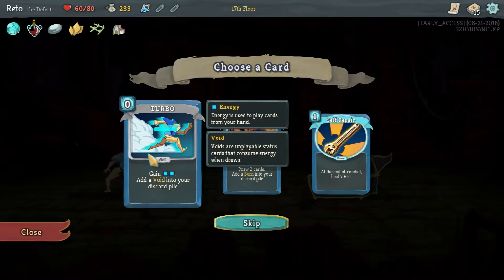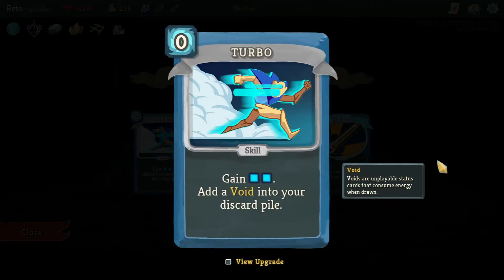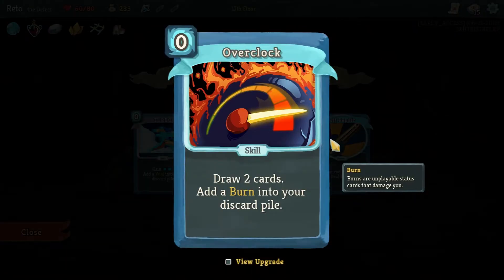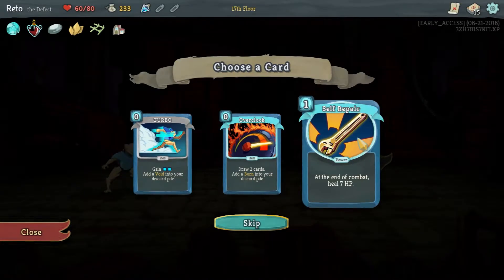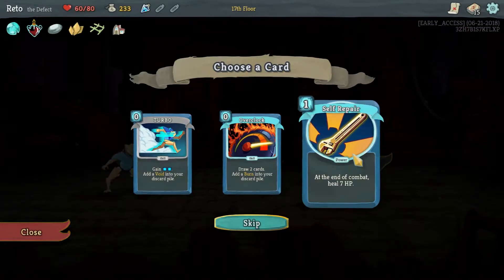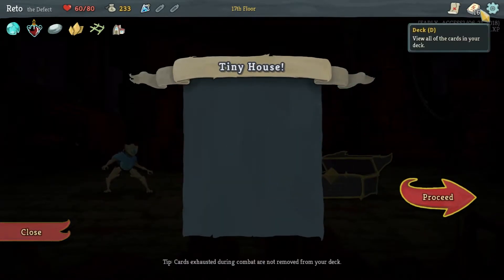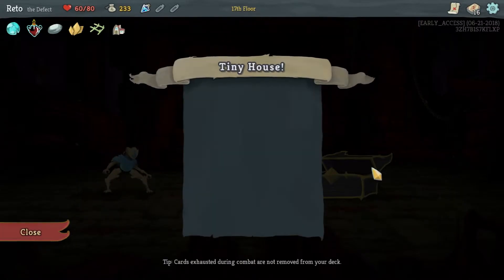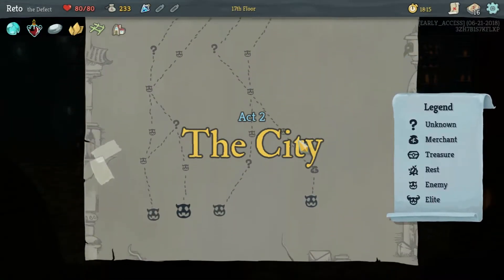Turbo - what is a void card? Void are unplayable status cards that consume energy when drawn. Is it permanent or is it ethereal? Draw two cards, add a Burn card to your discard - doesn't seem worth it. I actually don't know if I meant to pick that - I wanted to... you know, it's fine. Definitely was an accident, but I'm not mad that I have it.